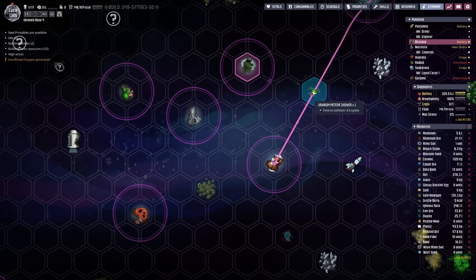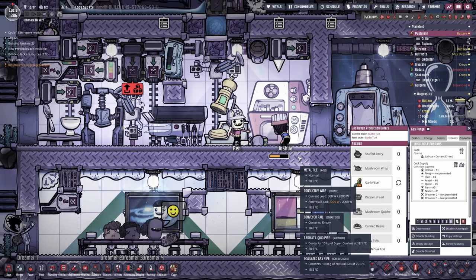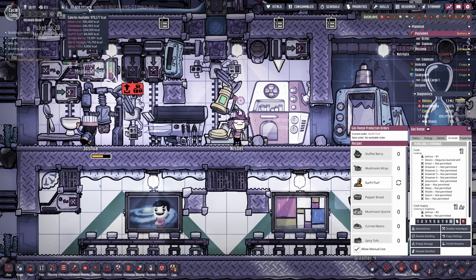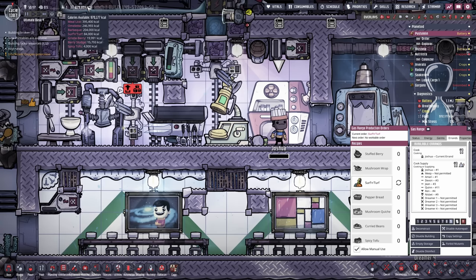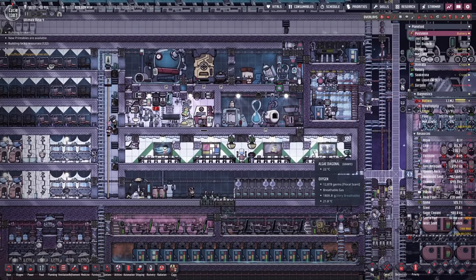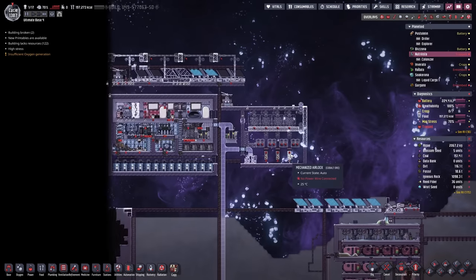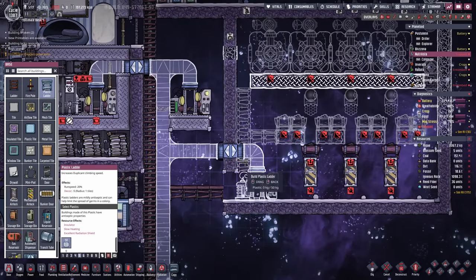Let's make Joshua focus on this by setting it to priority 9. I'm going to set up a mechanized airlock here so I still have the opportunity to go inside but it won't happen by accident. Looks like we have another meteor shower — 4.5 cycles away, that's a long way. We're already up to 84,000 kilocalories of surf and turf. Maybe we should also think about doing something with the meal lice — probably we're going to be using it to feed the resin tree.